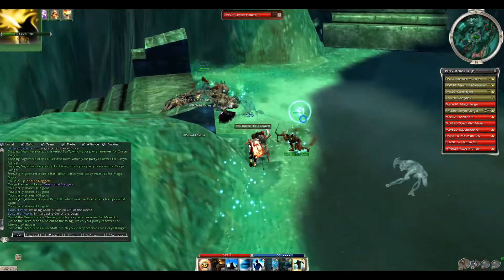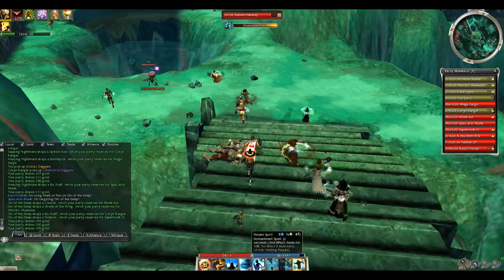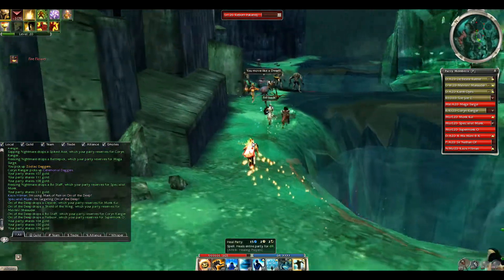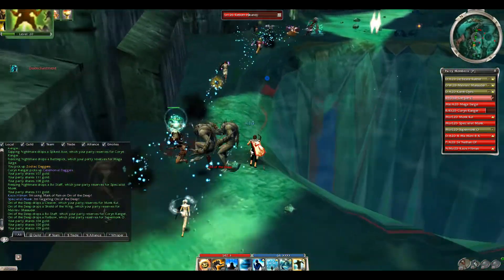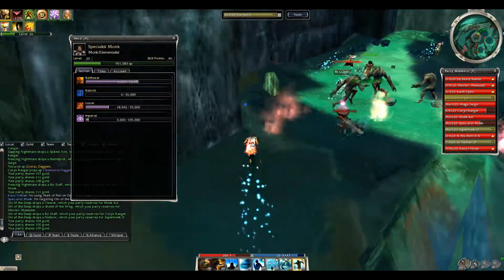Now I use 'You Move Like a Dwarf' for some off-damage. You're welcome to edit your build the way you prefer, but the minimum four skills required are: 'You Move Like a Dwarf,' Seed of Life, Unyielding Aura, and Heal Party. I would suggest modifying the others to the way you'd prefer to play. I personally just prefer the way I've always played it, and it's worked great.